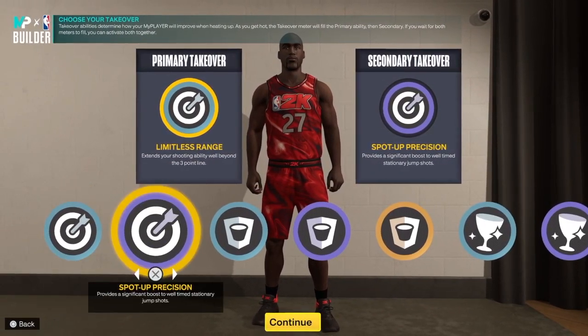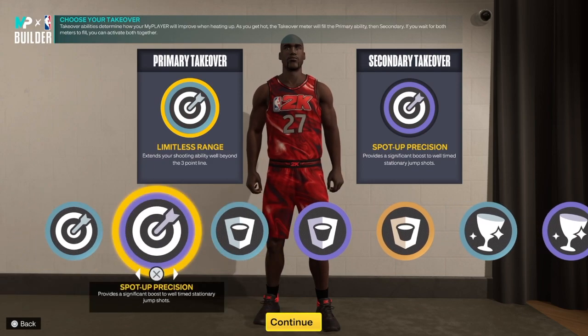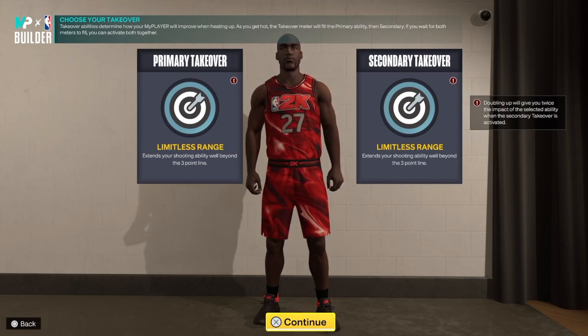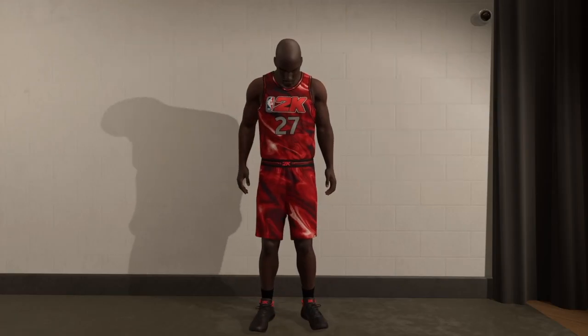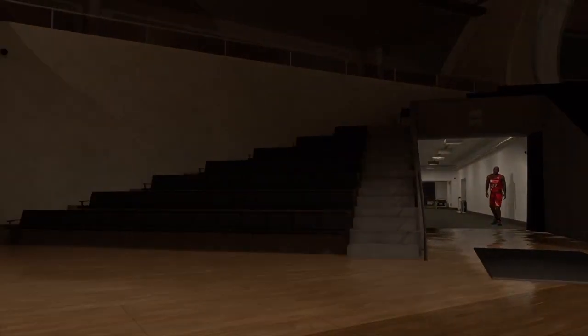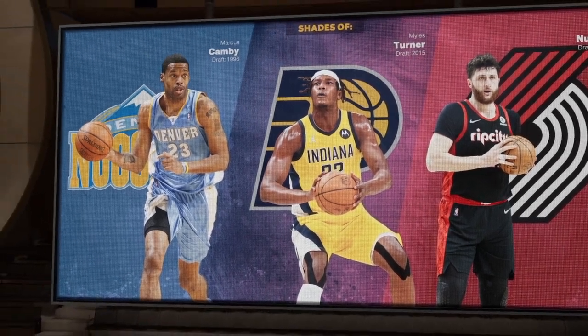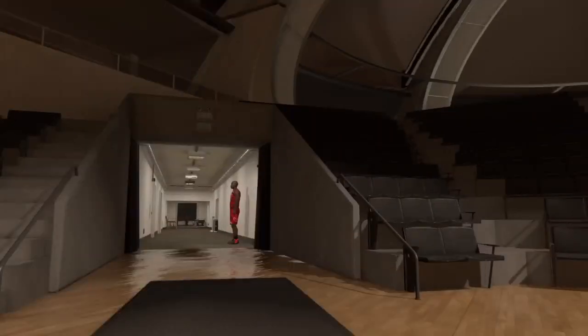For takeovers we have sharpshooting, rim protector, and rebound. If you want, you can go crazy with double limitless range — doubling up gives you twice the impact when the secondary takeover is activated. The build comes out as a stretch 5, with comparables like Marcus Camby, Miles Turner, and Yusuf Nurkic.